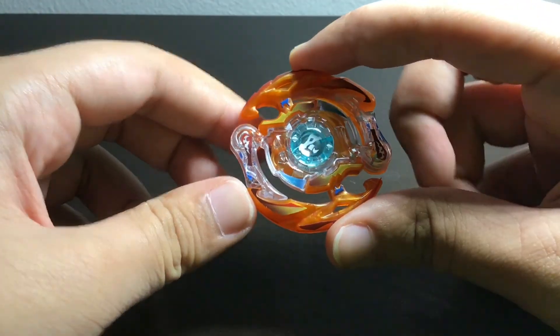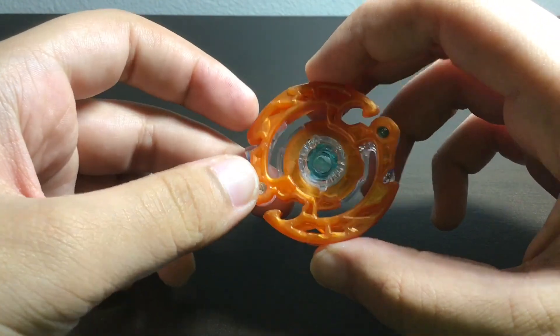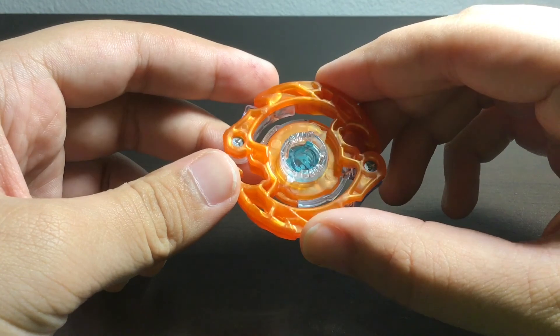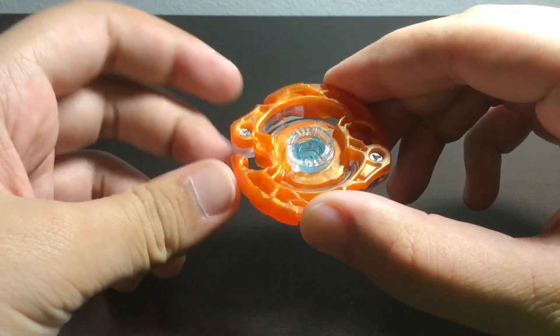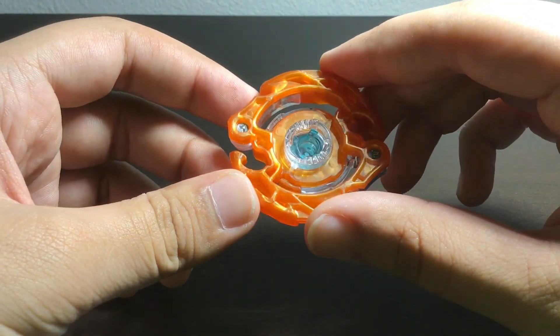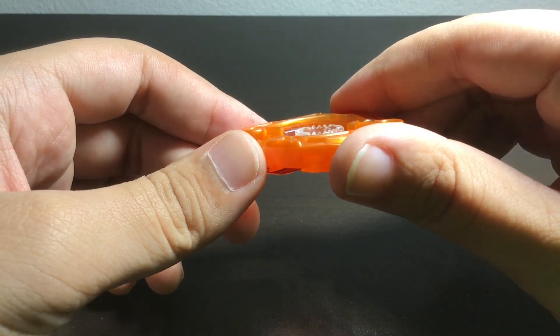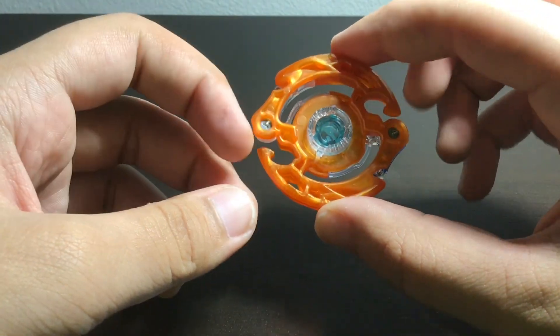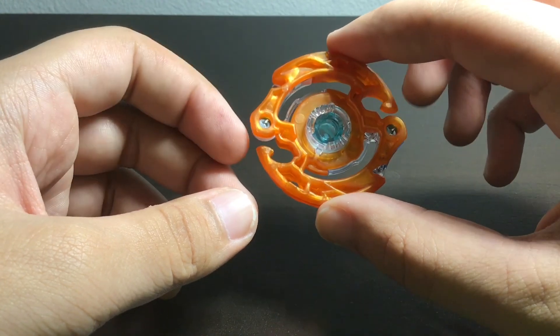The teeth on this thing look pretty nice — pretty good actually for a god bay. I'm not going to touch the god chip because I do not want it to break again. These blades look pretty hollow though, these two blades here.